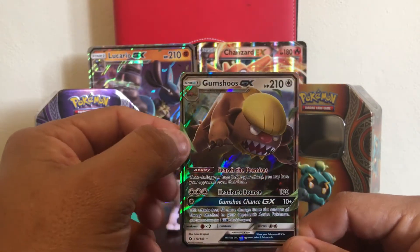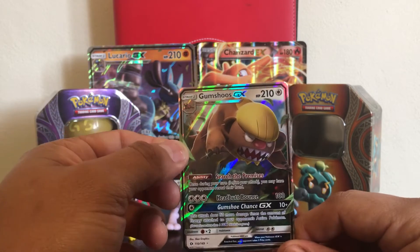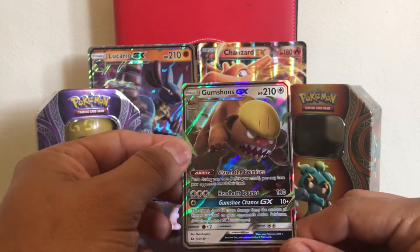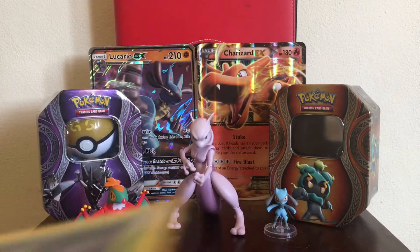And the rare in the pack is a Gumshoos GX! Look at that beautiful GX — just a regular GX but still a very nice looking one. Looks like Trump if you ask me — oh yeah, it looks like Donald Trump. I think they made this one because of Trump. Look at that GX, Gumshoos! All right, we're gonna leave it here for the summarizing part.